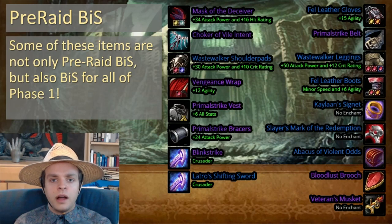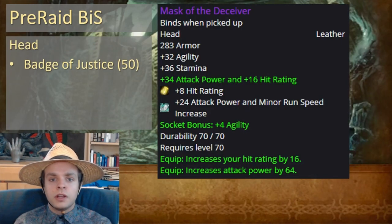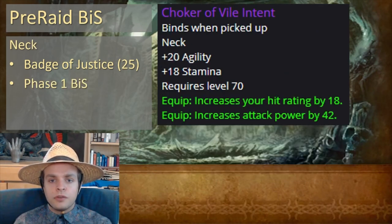Let's start with the helmet, the Mask of the Deceiver. This is a Badge of Justice reward that costs 50 Badge of Justice. It's a really powerful helmet. For your necklace, you want Choker of Violent Intent, which costs 25 Badge of Justice, and is your Phase 1 Best-in-Slot necklace, so it's a very good item to pick up.